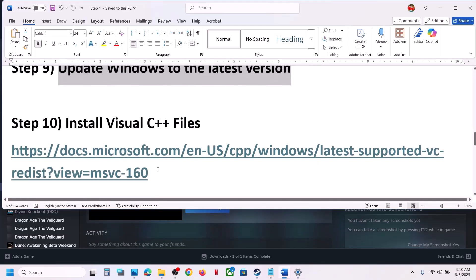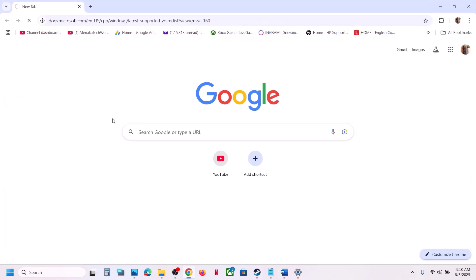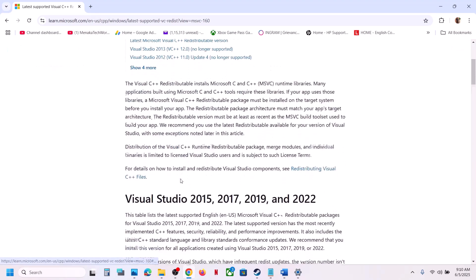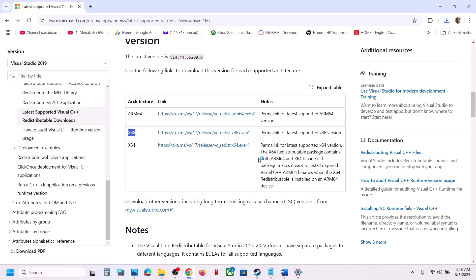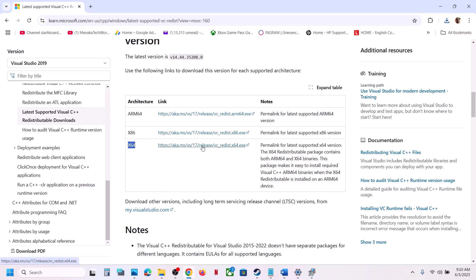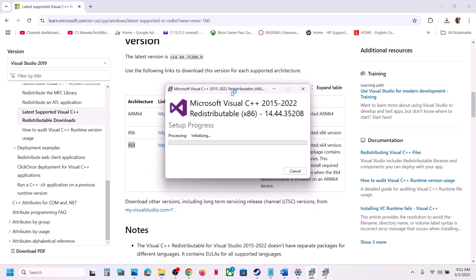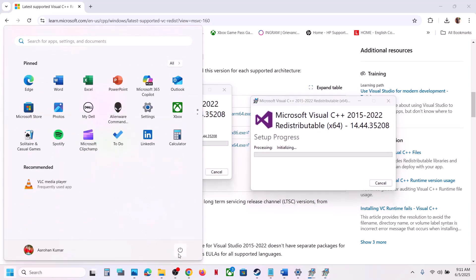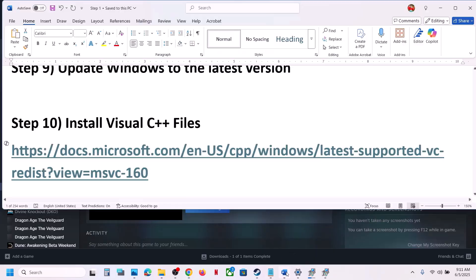The next step is to install the Visual C++ files. Copy the link provided in the video description and open it in a browser — it will take you to the Microsoft website. Download both the x86 and x64 Visual Studio files. Run the x86 EXE file: if you see the Repair option click Repair, if you see Install click Install. Then run the x64 EXE file the same way. Make sure both files are installed, then restart your computer — the restart is a must. After the restart, launch the game and check.